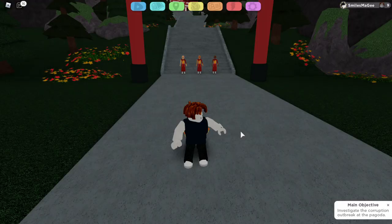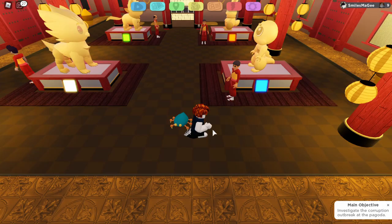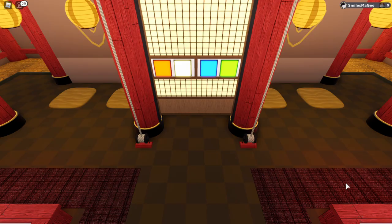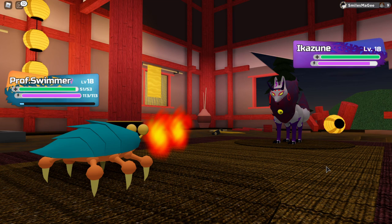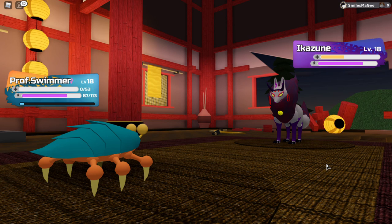Next up is the Pagoda, where the Ikazune fight takes place. It's both Fire and Electric, which Professional Swimmer is two times effective against, so I level him up to level 18. I fail the puzzle once, but on my second attempt it's done. I'm risking a lot because of me being weak to Electric. Ikazune uses Singe, which doesn't deal much damage, and I use Water Bomb, which halves its health. I use Water Bomb again, Ikazune uses Static Shock — and I finish Ikazune off with Geklo.